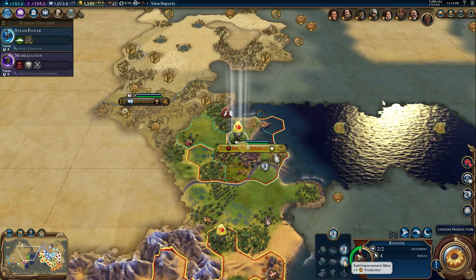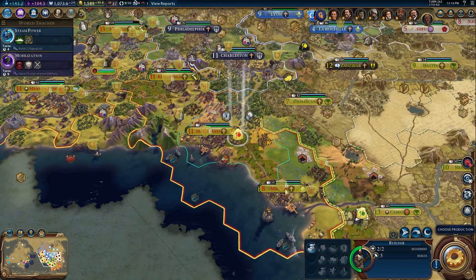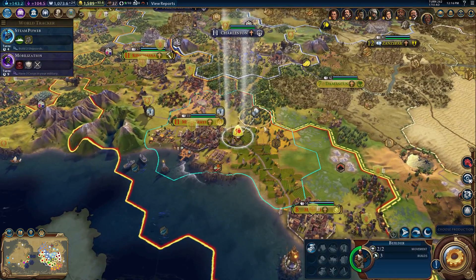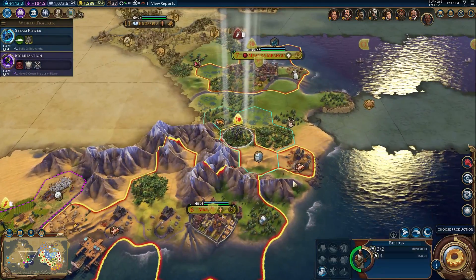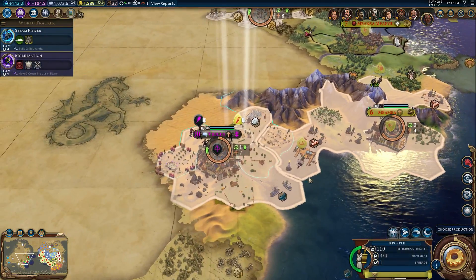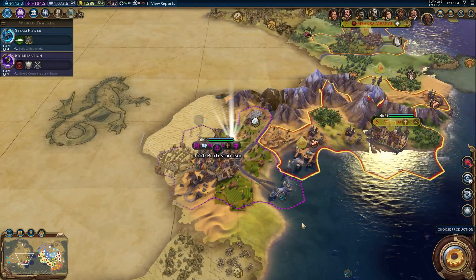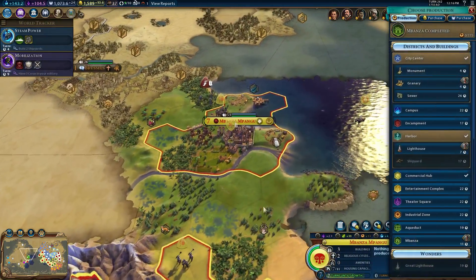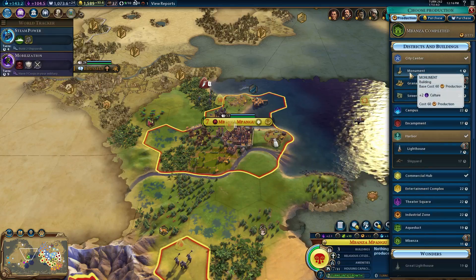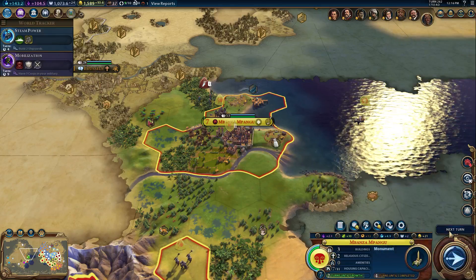Mabwila — I want to put a spy in Mabwila, I guess. You were going to build a mine. You just built a farmland, so I guess I'll have you build a lumber mill up there. You're going to clear this out. You want to convert this city — I still want it to build a monument.